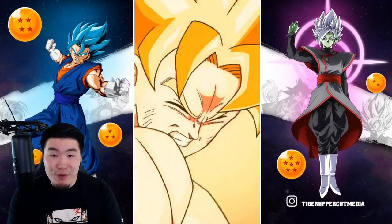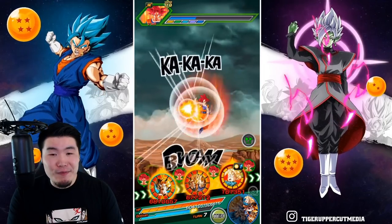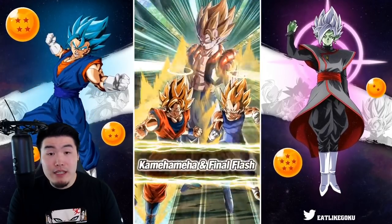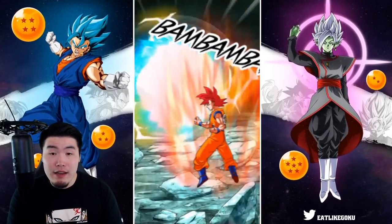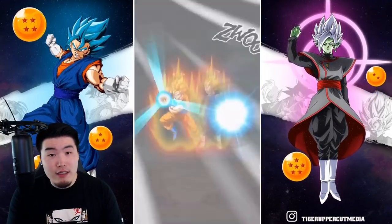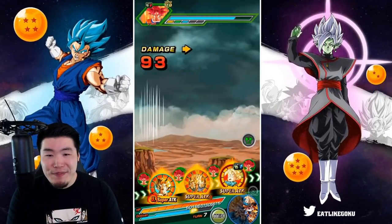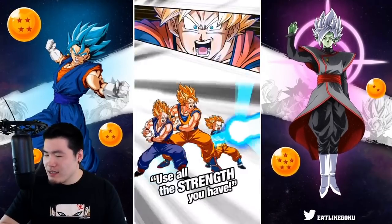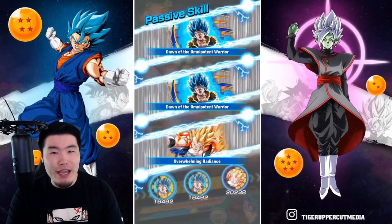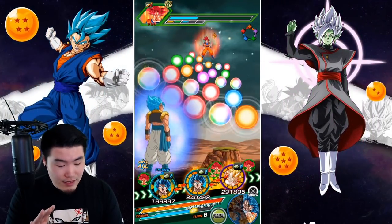I do have a Dabura cookie ready so we can pop that just for fun. As you can see we are taking a little bit more damage because of the type disadvantage, but even then we're not taking anything that's concerning. We took like a couple thousand, and then for the last attack we took 60 for some reason — I never understood damage reduction or defense too well in Dokkan because it seems very random sometimes.